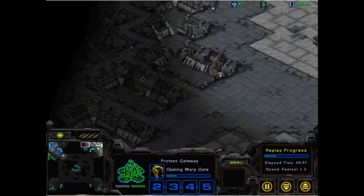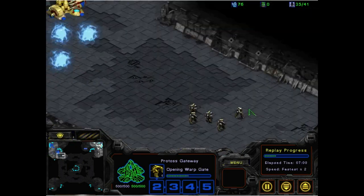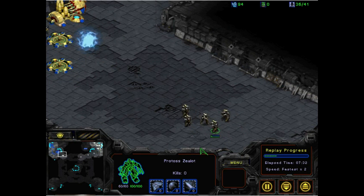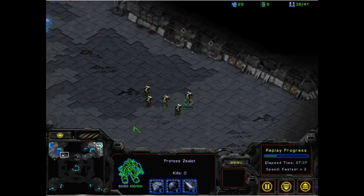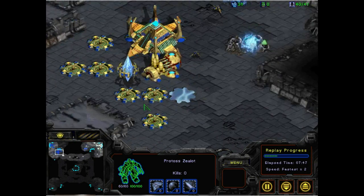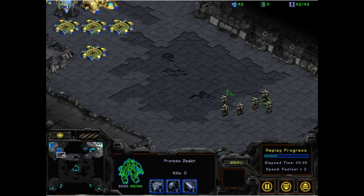There goes the first cannon, there goes the second — oh no, they retreat. They could have taken down that cannon and done some damage while the other Zealots rallied in, but they didn't. Meanwhile, XIMP is going for the expand, and more Zealots are coming up. It looks like three-gate Zealot pressure.